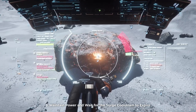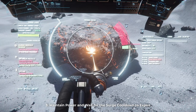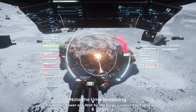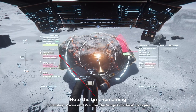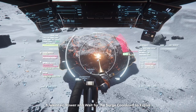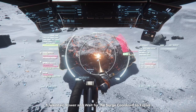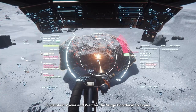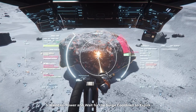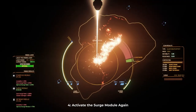Maintain laser power and let the activation timer on your surge module expire. Once activated, you have to wait 30 seconds to be able to activate the surge module again. You don't want the charge level to disappear completely, because you'll need some residual charge left over. Keeping your laser power at 100% ensures that the rock doesn't cool off too quickly. If the cooldown timer on your surge module is finished and you still have too much charge level remaining, then you can back off the power briefly to get it to the right level.